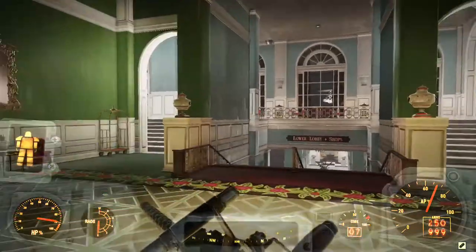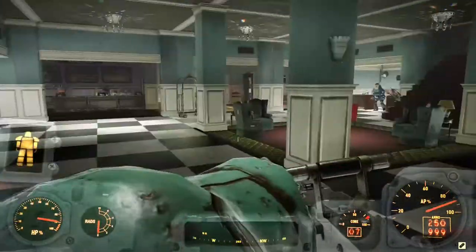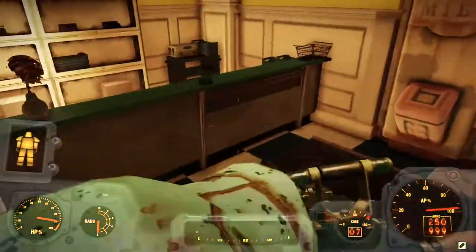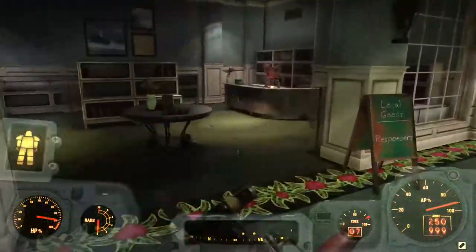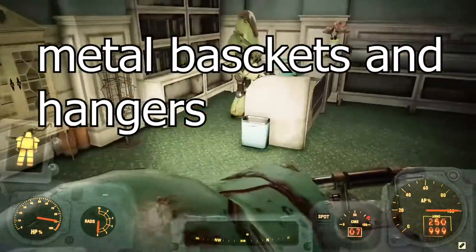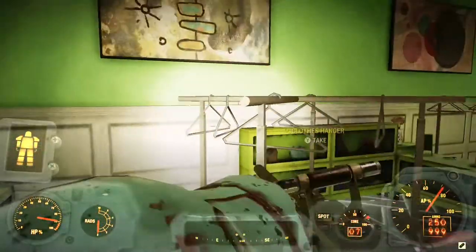When you're inside the resort, make your way down to the shops area and start at one side — it doesn't matter which. You want to go through every shop and take their metal baskets and whatever other metal items they have. The magnifying glasses also have some steel in them.